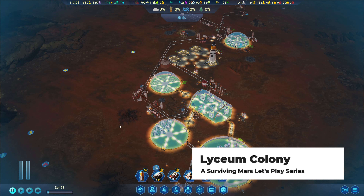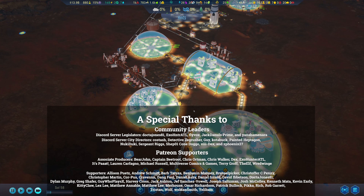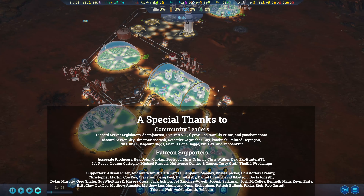Hello, I'm Zardis and let's play Surviving Mars. Welcome back to my Lyceum Colony series - this is episode nine. We are continuing to work on getting this dome up and running as a machine parts factory. We have a lot of capacity to add more stuff, but we need to get more self-sufficient, and that means getting machine parts and eventually something over here which will probably be a bigger dome.